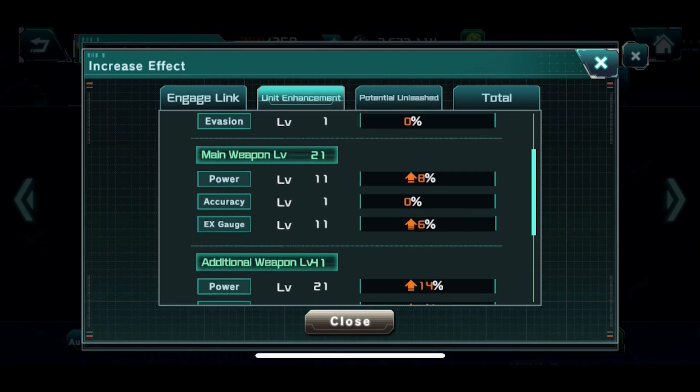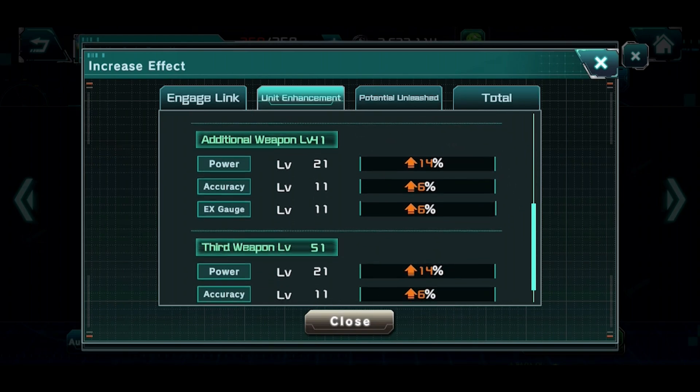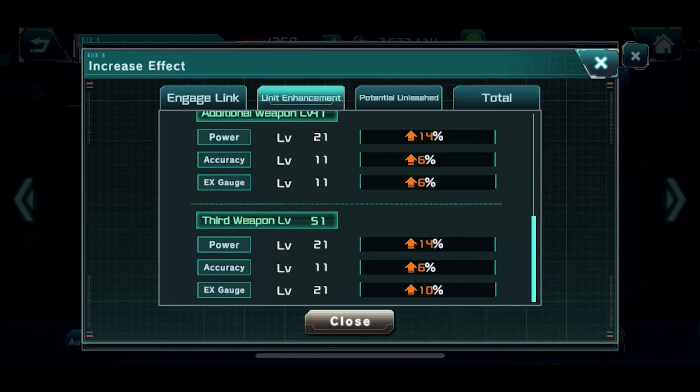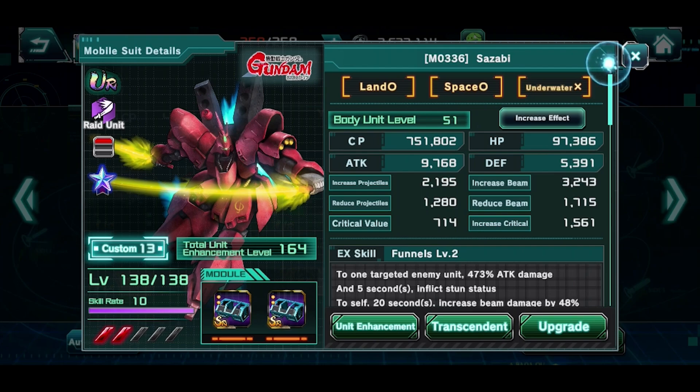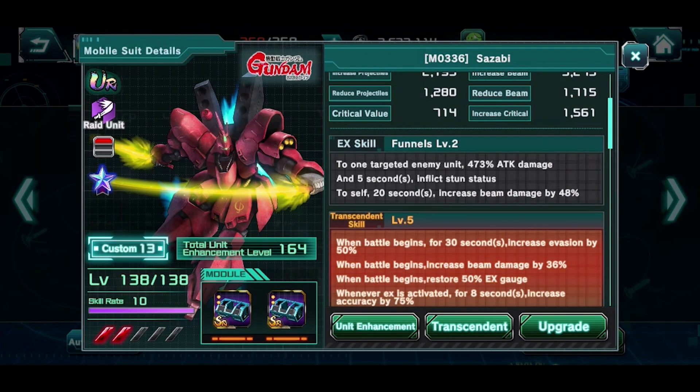Main weapon — I was running low on points so I only gave it 11/11 for power and EX gauge. As for the additional weapon — the saber — it's going to be 21/11/11 splits. The third weapon I gave a 21/11/21 split. This unit definitely needs a lot of work in the EX gauge recovery area, but I just had to do what I had to do.